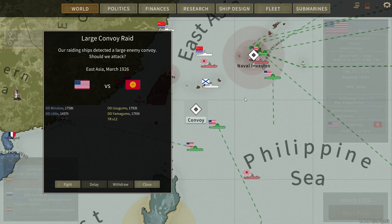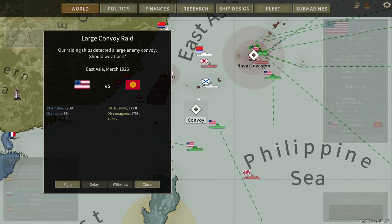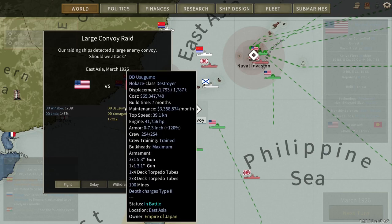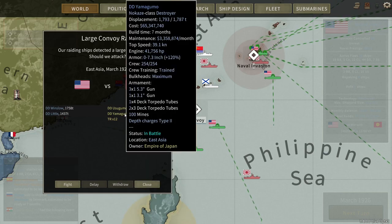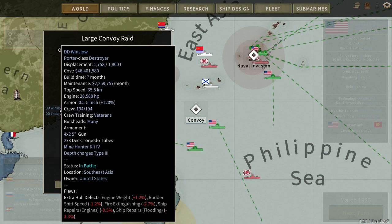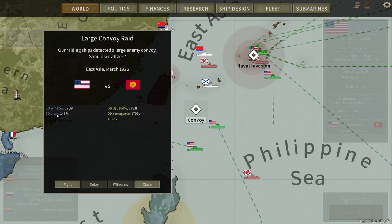After the naval invasion of Okinawa has begun, Japan is sending a large troop transport with a relatively light guard to reinforce their positions with troops from Formosa. We've got Winslow and Little from the screening group intercepting the convoy, and they're up against the Usugumo and the Yamagumo — two Japanese Nokase-class destroyers. It'll be destroyer on destroyer. Winslow is a Porter-class, relatively modern, and Little is still a modernized Wix-class.